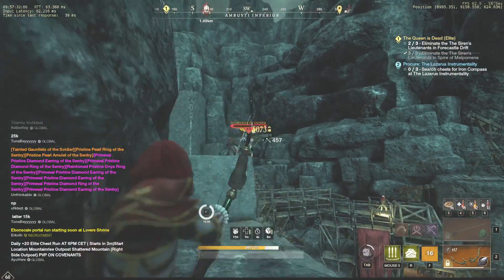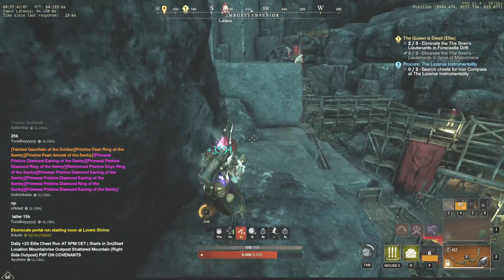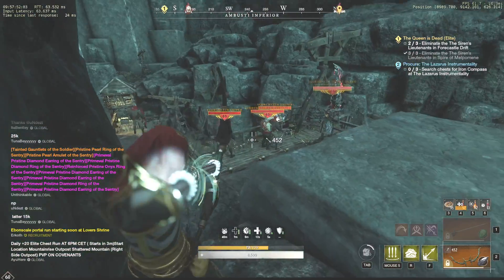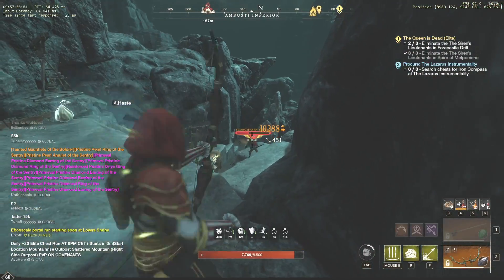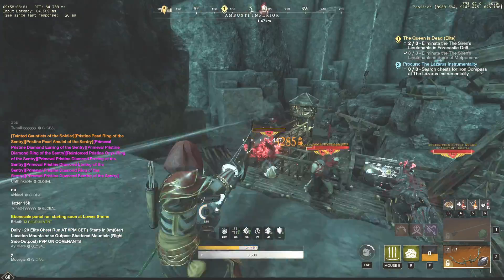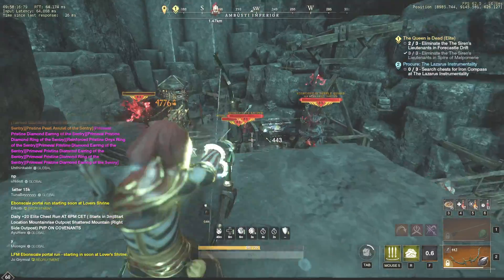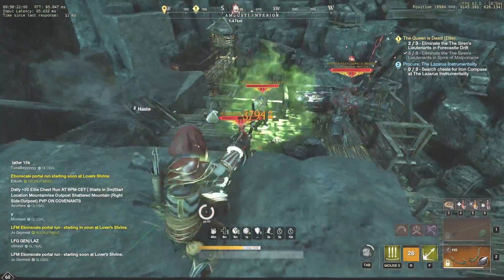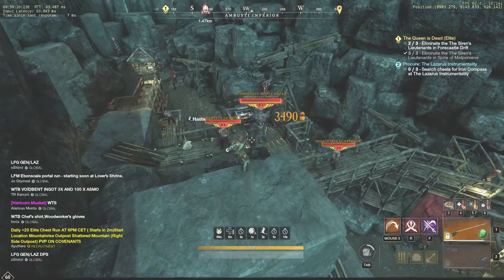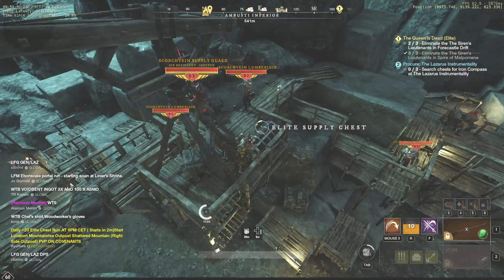Now it's time to kill all the musketeers here. Don't forget to use your coatings and honing stones to deal with them as fast as possible. Once you manage to get rid of the musketeers, do the very same thing as you did to loot the previous chest. After the boss, wait for him to reset and then quickly get to the right side of the chest because it seems to be another safe spot.